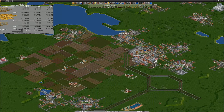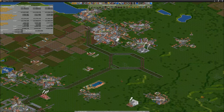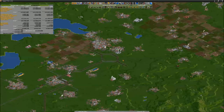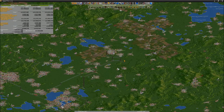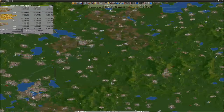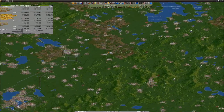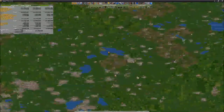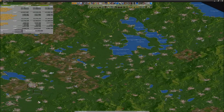I was stupid enough not to buy land here. Now the city evolved in this direction and I can't continue here. So that's why we decided to put a nice roundabout here, which will split up the train tracks going south or north, and east to the Great Lake.